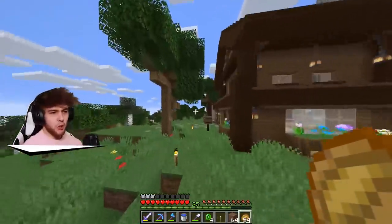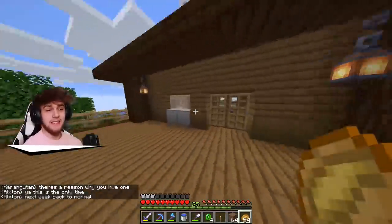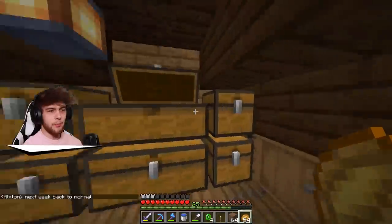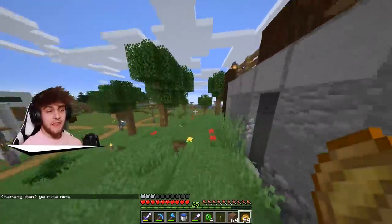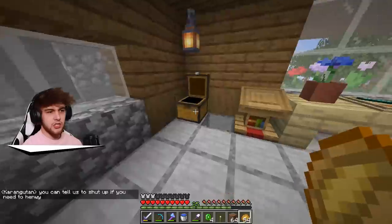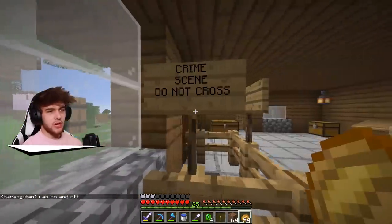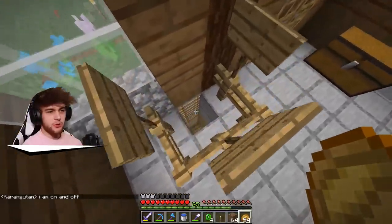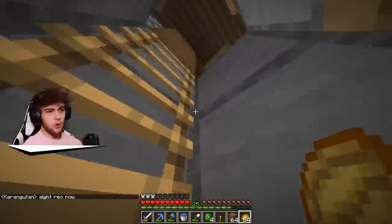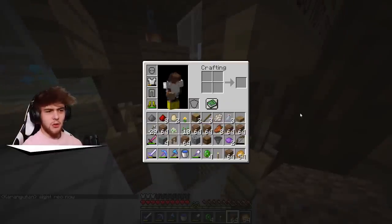Nico's house is actually pretty nice - definitely an upgrade from last season where he lived in a hillside. After searching through his chests and finding nothing, I spot what looks like a mine. Then I find crime scene tape: 'Crime scene - do not cross.' But when I investigate, there's literally nothing down here. I'm so confused. I guess I just have to question Nico about it.